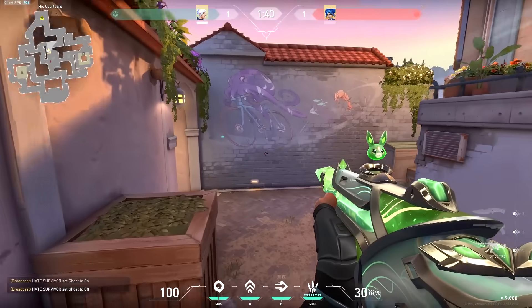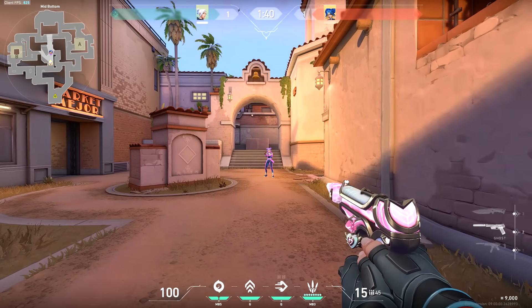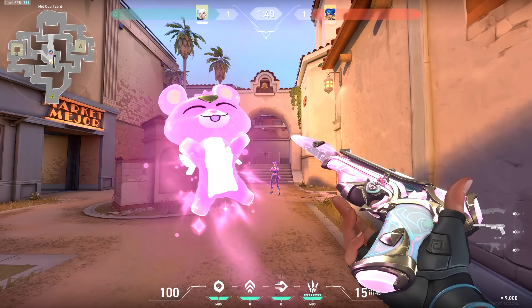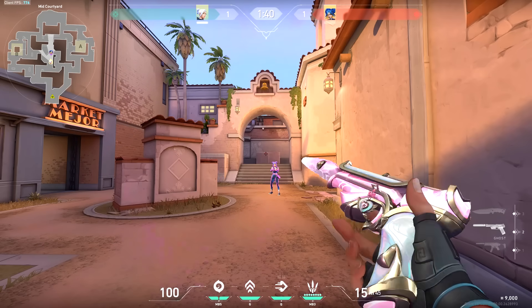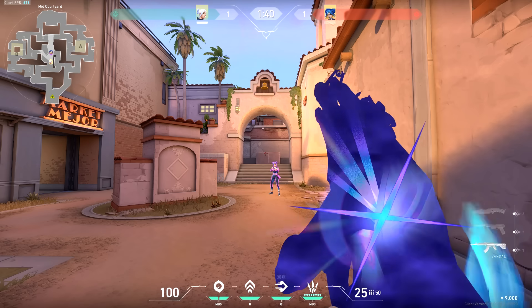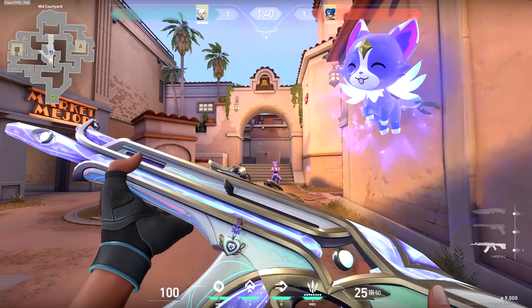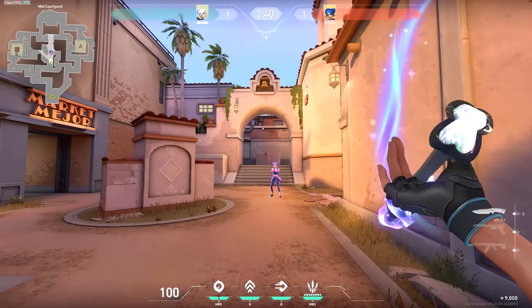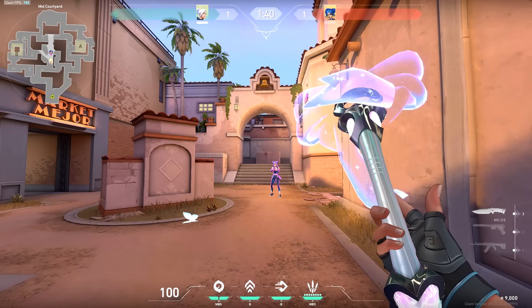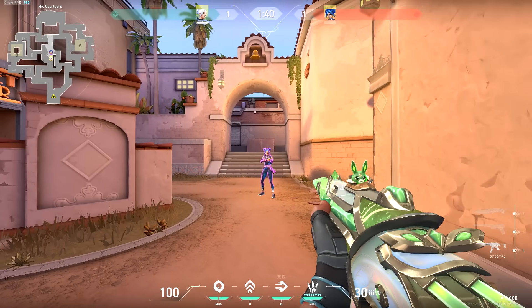Another side note: the buddy is pink. You can spam those, which is kind of weird. If we look at the Vandal's buddy, it changes with the variant as well. This is an interesting thing to spam. Anyway, here's the Specter.